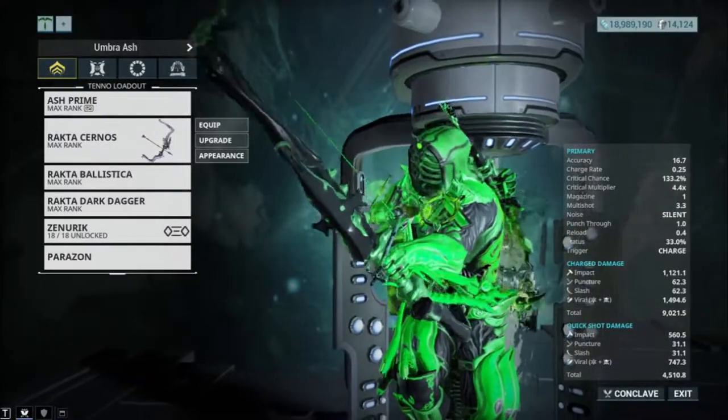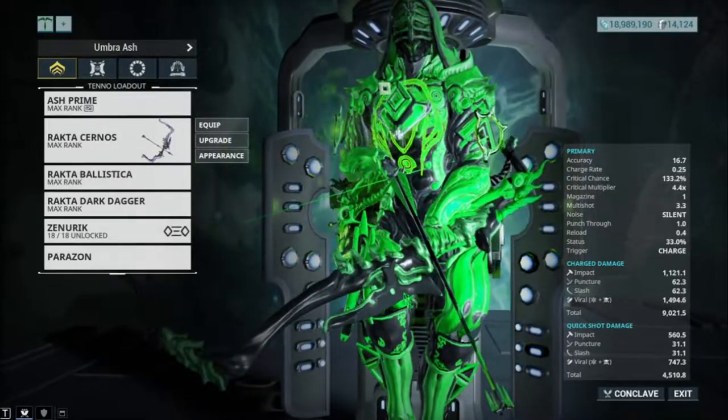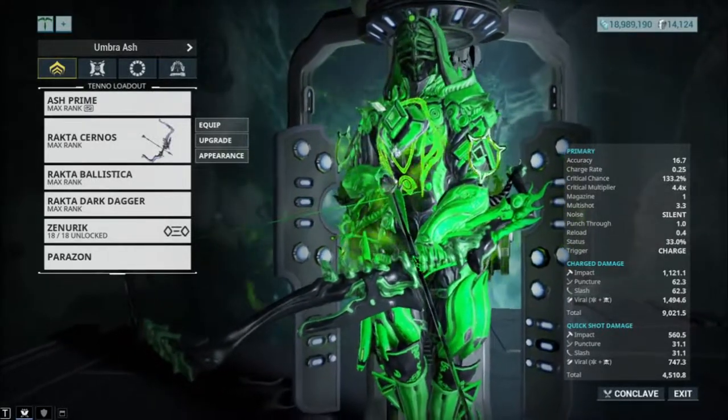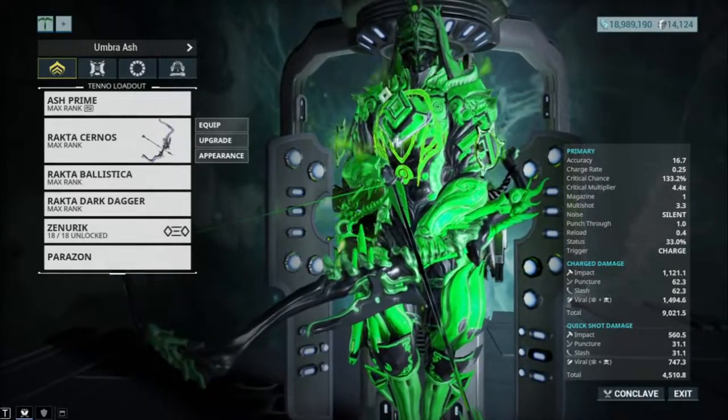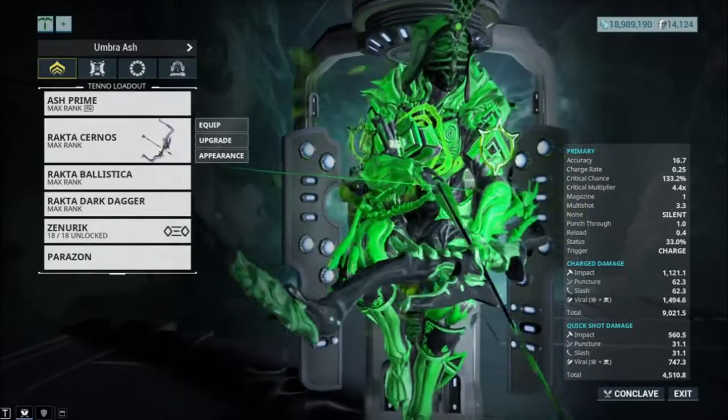What's up everybody, my name is Tony and I'm here with another Wolfram guide video. In this video we will be looking at Umbral Ash hybrid builds or different abilities you guys can use with Ash. There's not many abilities you guys can use with Ash because Ash is all about finishers and takedowns.